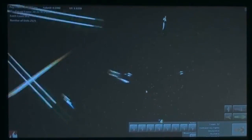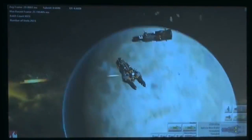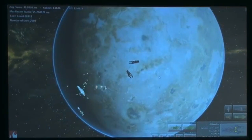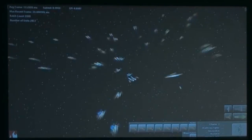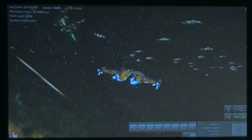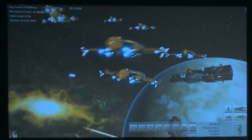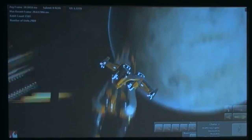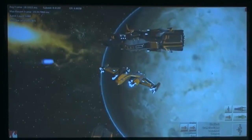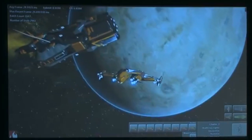Currently, each one of these spaceships on the screen is their own independent entity. They've got their own firing solution, their own AI system. They're doing coordinated flocking not only within their own squadrons, but within their squadron groups. Each one of those bullets — the gameplay guys decided those should all be unique and independent. When I started profiling it, it all fit through and worked, so the whole thing is really dynamic and natural.